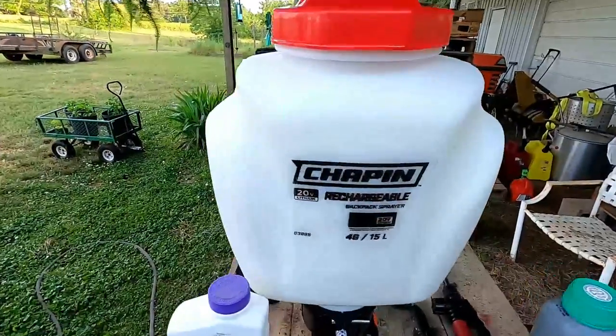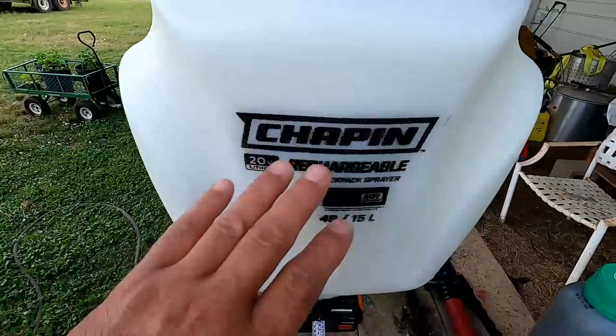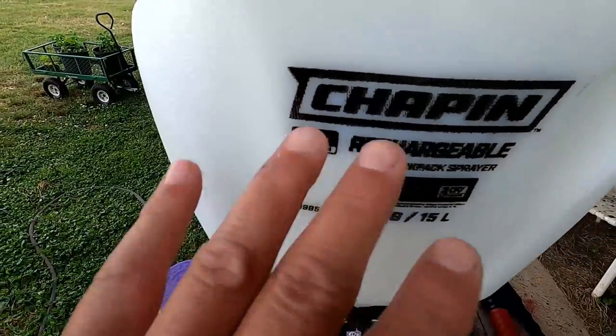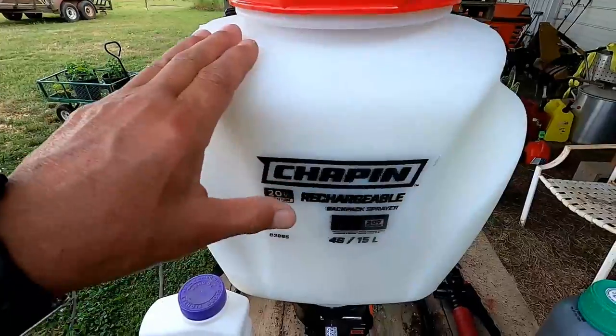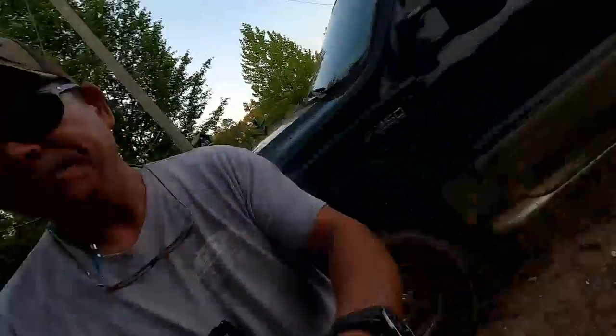So I got to get rid of that — I got a lot of it growing back here. What I got to do is spray it. I'm going to show you the chemicals I'm going to use. I hate it, but you got to do what you got to do. What I have invested in is a four-gallon Chapin sprayer — a rechargeable 20-volt lithium battery operated sprayer, so there's no hand pumping. I'm not going to hook up my 25-gallon spray rig just to spray the perimeter of the farm, so we're going to try this four-gallon sprayer and see how it does.